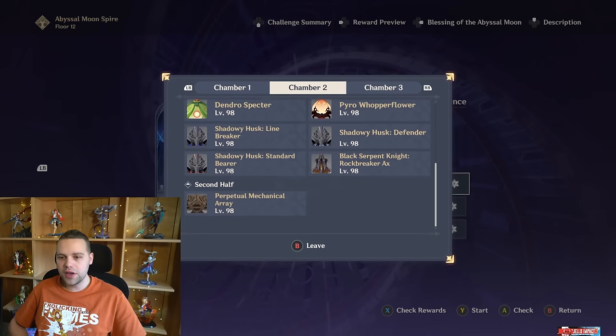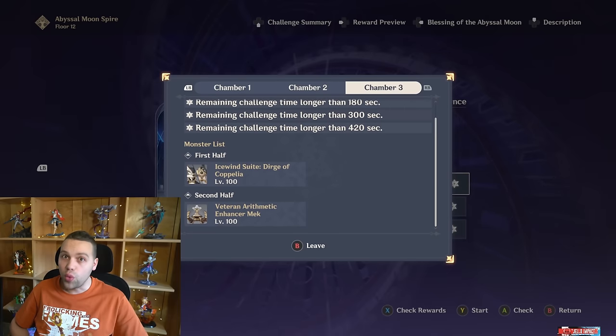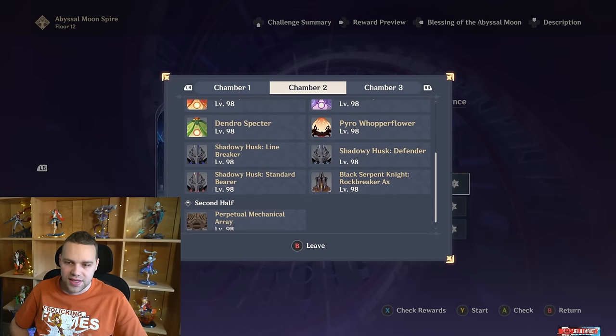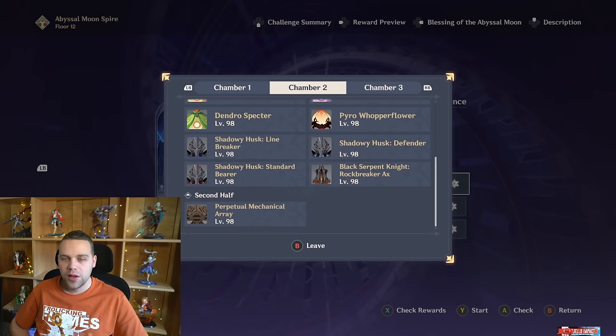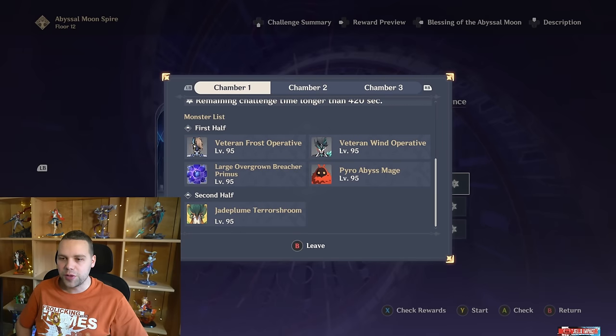I've cleared it a couple times now with full stars, and I have some thoughts. The first side is way harder than the second. The second side you just need a decent team and you can easily get all the damage you need — it's single target. The Jade Plume Tariff Shroom is honestly kind of a joke. Perpetual Mechanical Array is not a big deal. The Veteran Arithmetic Enhancer Mech is a little bit tougher, but its HP is pretty low. It can kill you if you don't utilize jumps to dodge, but it's really the first side that's going to give people the most trouble.